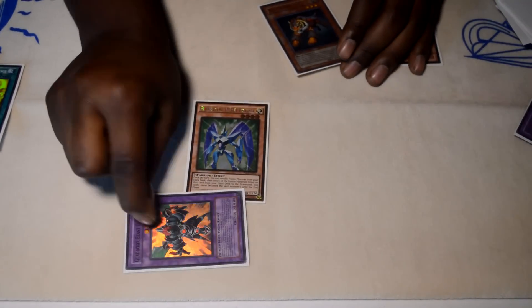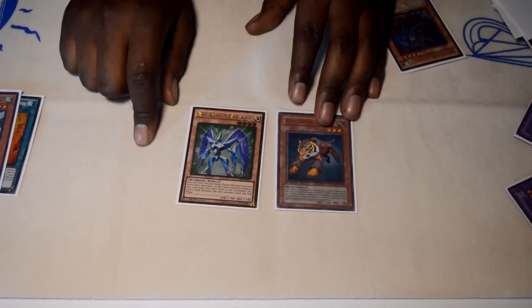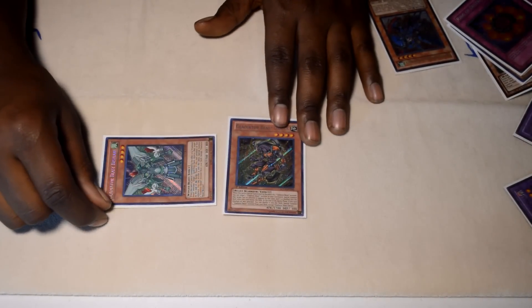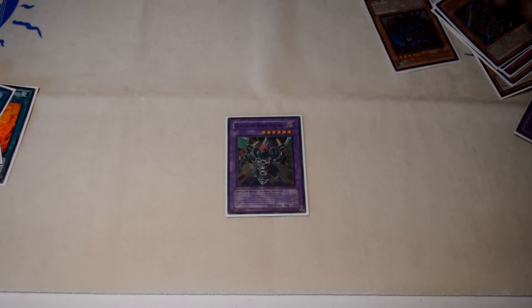Another combo would be the regular Prisma-Test Tiger combo. You normal summon Prisma, activate its effect to reveal Gyzarus and send Gladiator Beast Bastari to the graveyard. From there, you special summon Test Tiger because you have a Gladiator Beast monster on the field, and tribute Prisma to special summon Gladiator Beast Darius. Darius's effect activates, which in turn special summons Bastari back to the field — its effect activates but is negated. Then we tag into Gladiator Beast Gyzarus, destroying two cards on our opponent's side of the field.